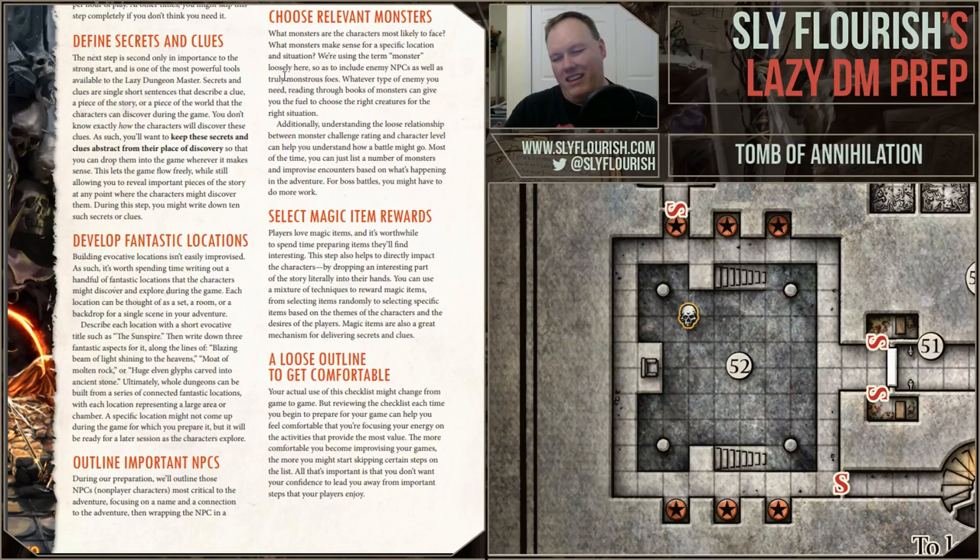Step four: define secrets and clues. This is the most important step — parallel to the strong start. Secrets and clues are a tweet-sized piece of information: it could be lore, a plot twist, background information. You write down something the characters are going to discover, but the key is you don't write down how they're going to discover it — it's abstract from its place of discovery. This is a way to wire the game into your brain and be prepared to improvise.